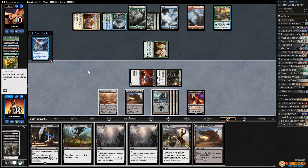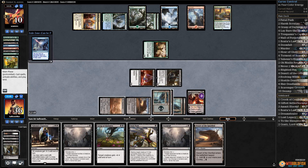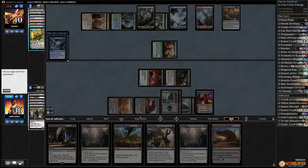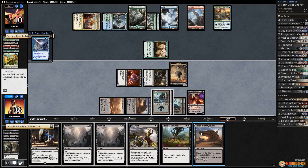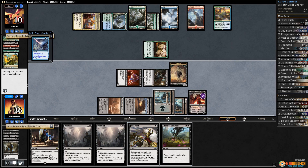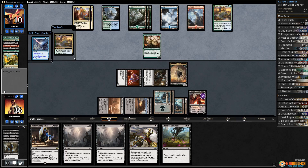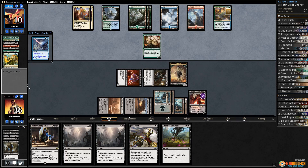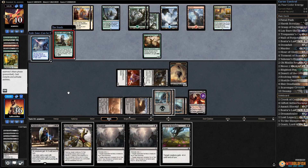They left two cards on top. We'd love to keep Obnixilis alive. Let's exile Negate, make a zombie. We'll go ahead and play the Desert, pass the turn. Depending on what our opponent has on top, we might be able to get out of this by chomping and killing Servant. Maybe we should have just played the Desert the turn before.